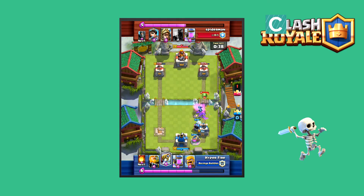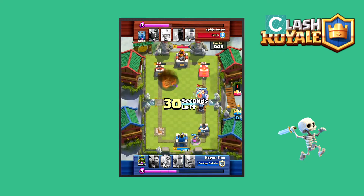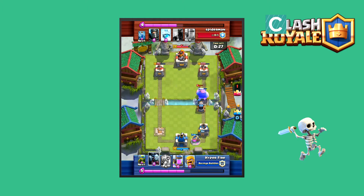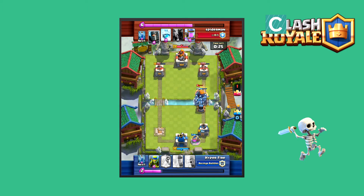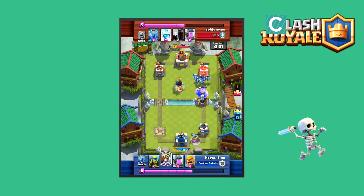Hopefully he can survive this — and no, he takes a huge heavy beating from this, resulting in 900 health left. Let's see if he can come back. Fireballing the Princess, and Sparky going off on that Prince, which unfortunately has a sliver of health left, which will get finished off by those minions.